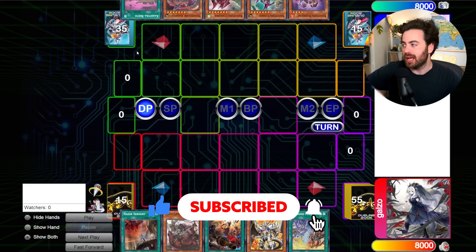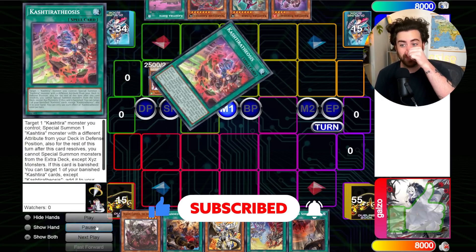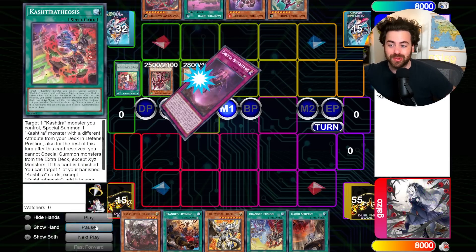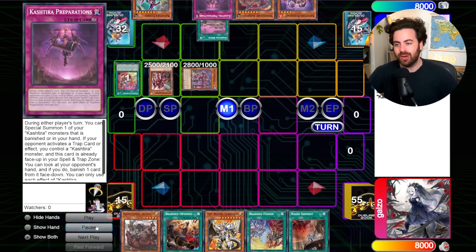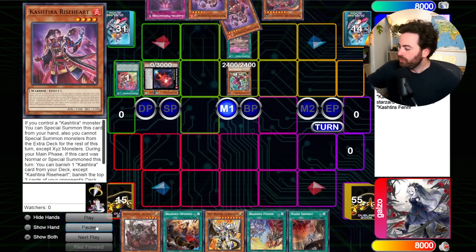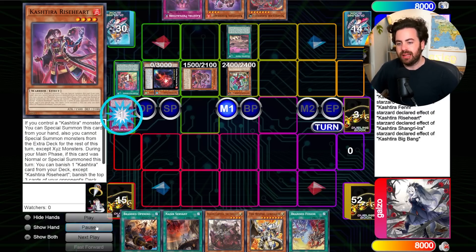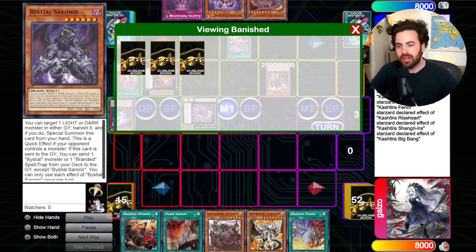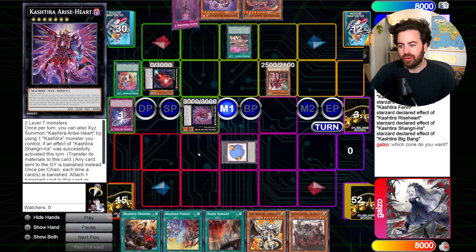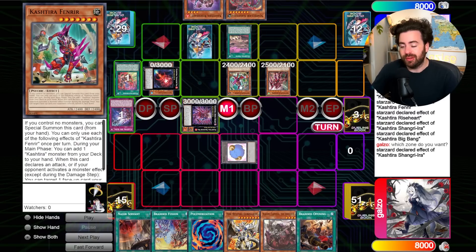We're coming up against the big boys — Kashtira is here. They are going first so we have no interruptions. This deck plays no non-engine cards, which is crazy, but we're going to have to try to break the board here. They banished three off the top of my deck — we cannot see those cards. They go for Ariseheart with three materials, set Preparations, and pass.